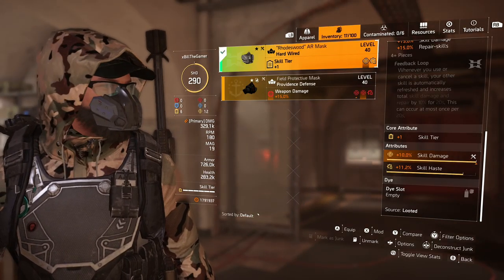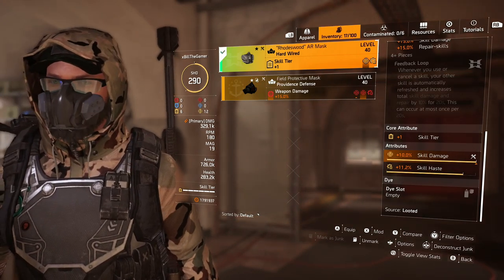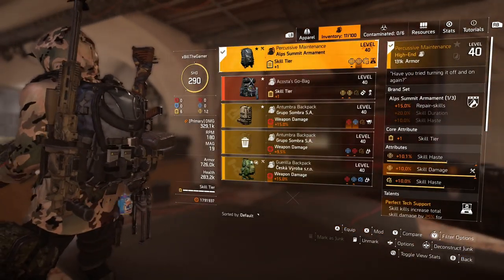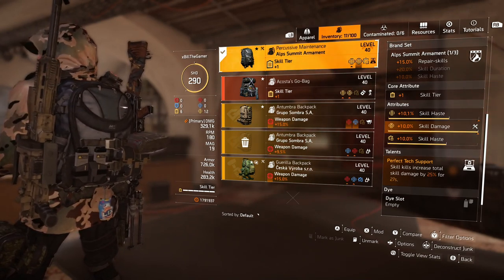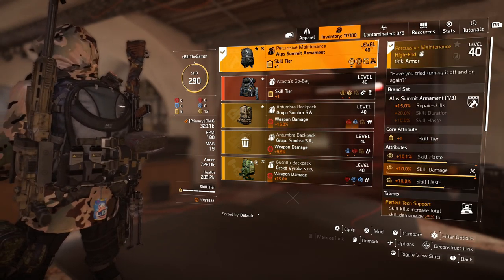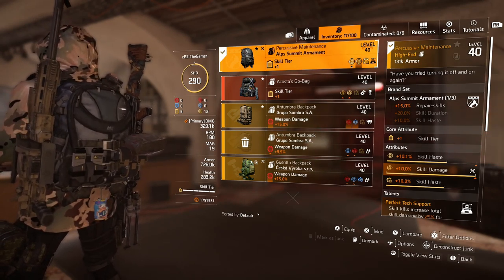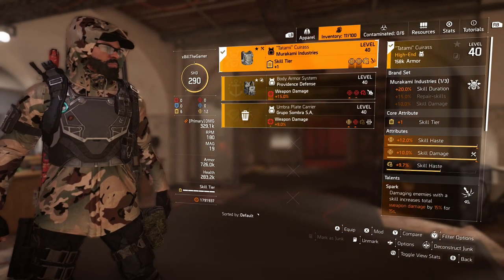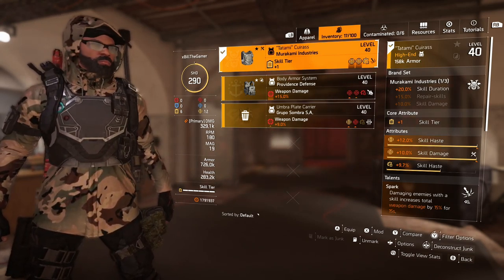The very first piece is Hardwired. The mask has god-rolled skill damage and 11.2% skill haste, which was actually in the form of a mod. Going over to the backpack, it's Percussive Maintenance because you get Perfect Tech Support — skill kills increase total skill damage by 25% for 27 seconds. If I could get another one of these with higher skill haste as an attribute it would be nice, but it doesn't matter too much since we've got extra skill haste through the mod. Going down to the chest, we have 12% skill haste, 10% skill damage, and 9.7% skill haste.